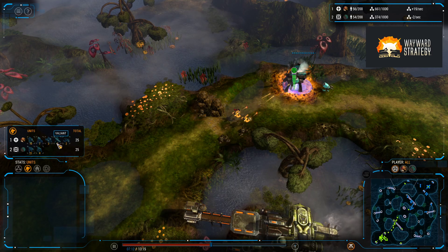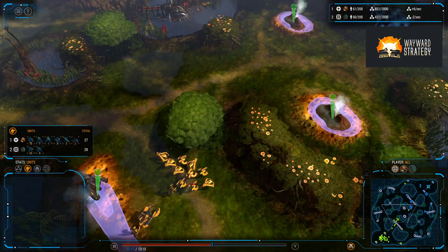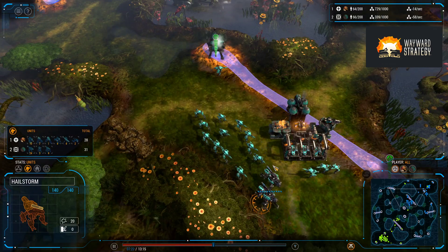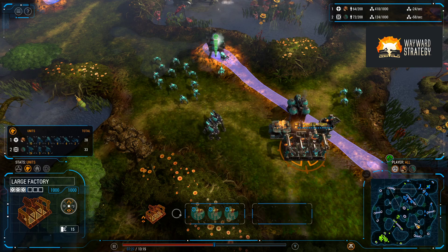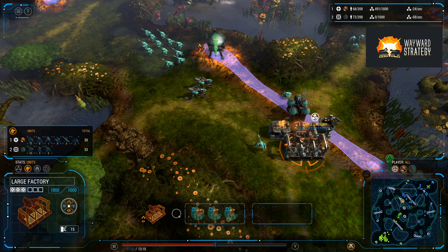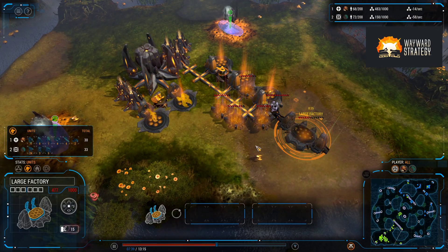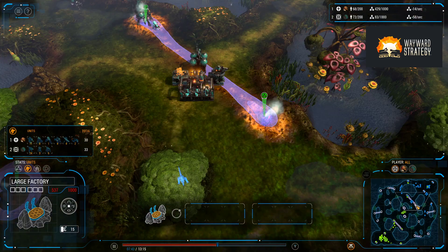Unit counts are still exactly even, which actually favors AwesomeSox because he's got more tech mixed in. We do have some hailstorms here for Hendro — large factory with stealth and air attachment. Looks like anti-air. Clearly humans tend to like to use air units. In fact, we have a large factory for AwesomeSox and some air pads going down, so that anti-air is well timed.